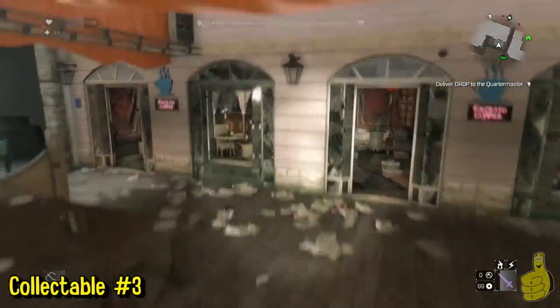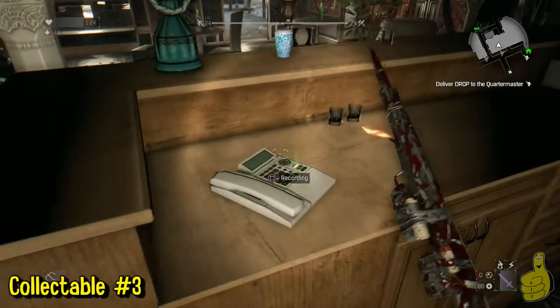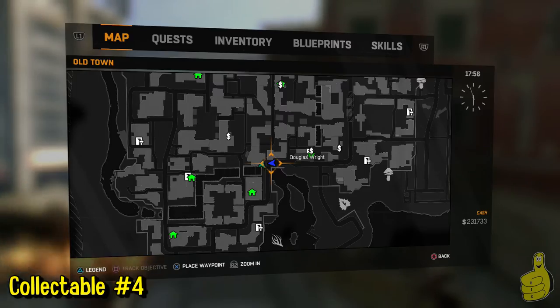Continuing along — number three. We're down here on the main floor and we're going to head into this little espresso cafe. After you jump over those little bars, just behind the register — or next to the register behind the counter — is the next recording.